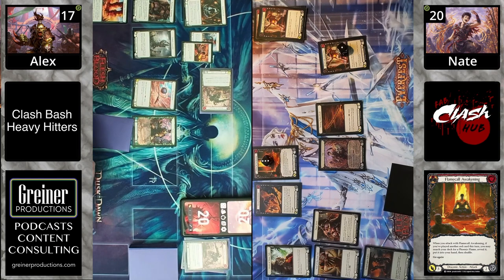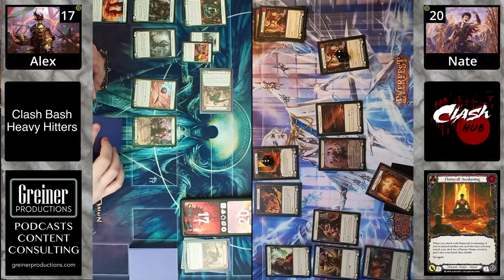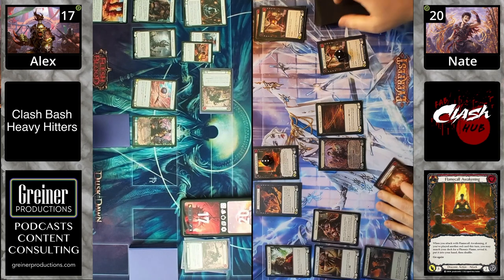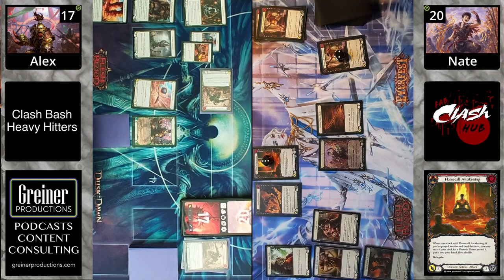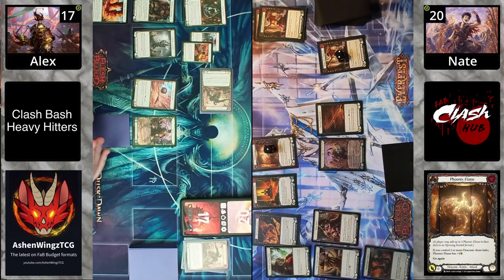Rising Resentment is in fact a red card at three power, so Flame Call is activated. They're fetching a Phoenix Flame — I didn't see one in their graveyard to begin with. Every once in a while as a Fi player you shuffle it in, go to the next round, set everything up and go 'ah damn it.' But they did correct the pitch — it is two pitch remaining — so we do have the Phoenix Flame coming in for one, go again.